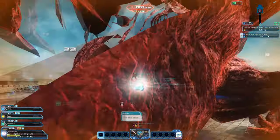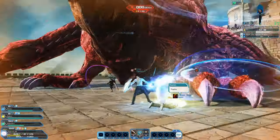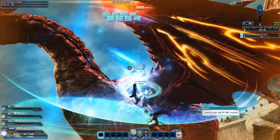Once that weak point breaks and it's gone, the dragon will drop down and one of his wings will turn blue — it can be the left or right — so just be prepared to hit it and break it. Once you break it he'll fly away and start his meteor showers.